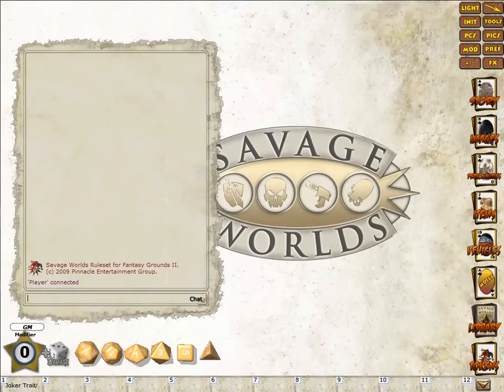Hello and welcome to another look at the newer features in the 3.2 release of Savage Worlds for Fantasy Grounds. Today I'm going to focus on the classic ruleset and in particular mostly on the combat tracker.